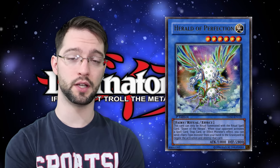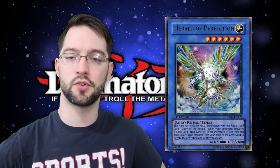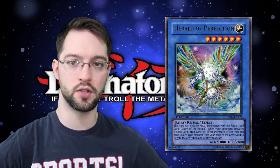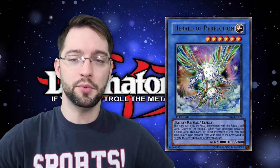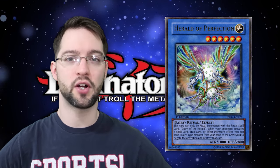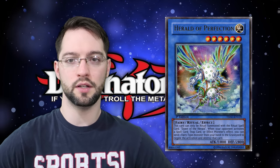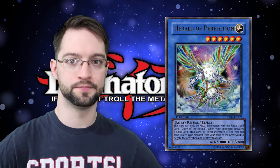Number 4 is Herald of Perfection. Herald of Perfection is a level six light fairy ritual monster. During either player's turn, when your opponent activates a trap card, spell card, or monster effect, you can discard one fairy from your hand to negate and destroy that card. Herald of Perfection is fantastic — with 2800 defense in defense mode, he just negates everything your opponent tries to do, unless they have some graveyard effect from a spell or trap like Breakthrough Skill.